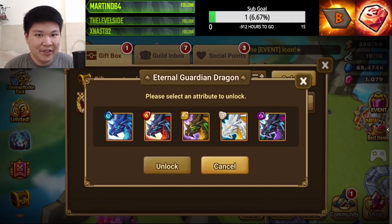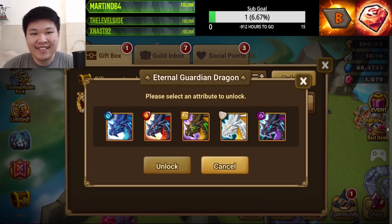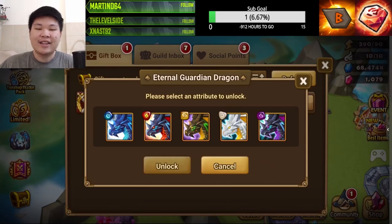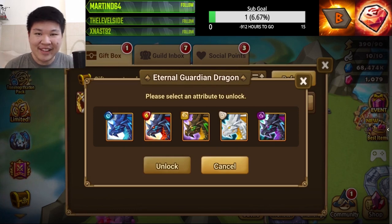That's all for the rune changes. Please help me pick which dragon I should choose for this season — should I be optimistic and believe my first LD is going to be a light or dark dragon? I'm gonna let you guys decide in the comments. I'll pick the dragon that appears most in the comment section, so you guys decide for me!